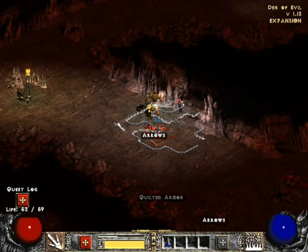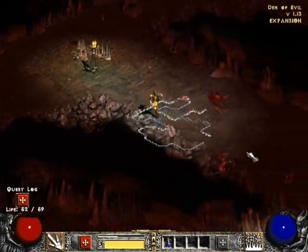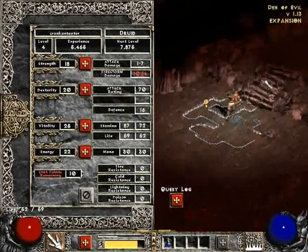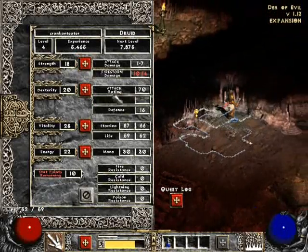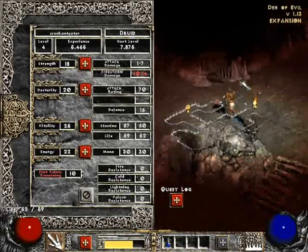In most games strength is just your main melee thing — your melee damage and stuff like that. Here, dexterity is kind of like hit rating on WoW, and it's also your defense.